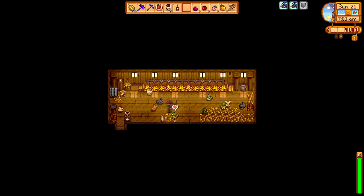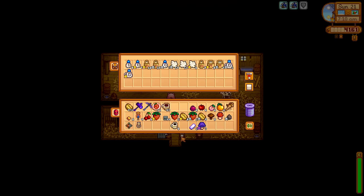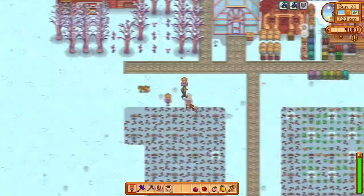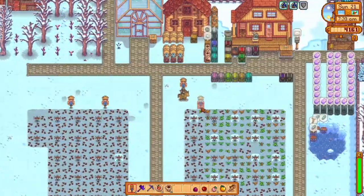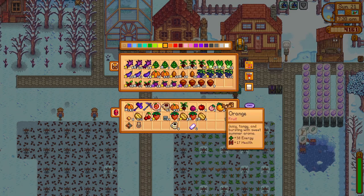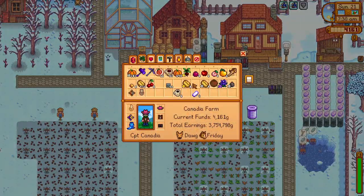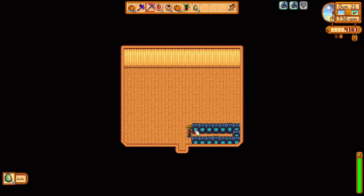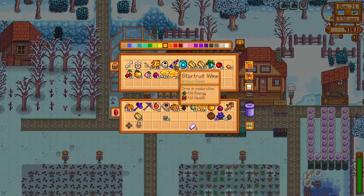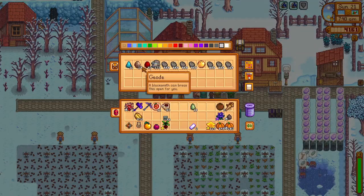We got that auto-petter last time at Skull Cavern. We also placed a duck egg in the incubator because more ducks mean more duck feathers, which are good as gifts for Elliott and Leo. Then we'll pet all of the animals in both the coop and the barn, then play our horse flute whenever we can to save time. I will place some scarecrows just in case because I don't want any of my winter forageables getting eaten by crows. I grabbed some pumpkins that we will end up selling to Pierre to afford an upgrade from Robin and all of the starfruit seeds we will need.